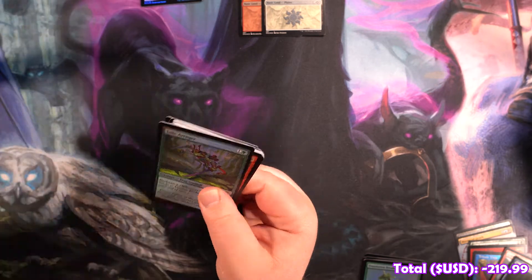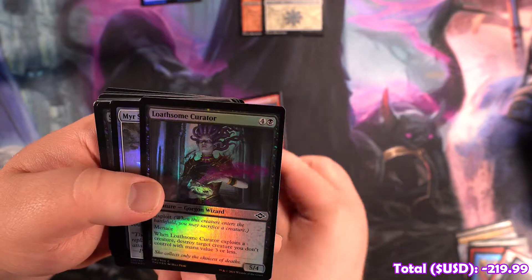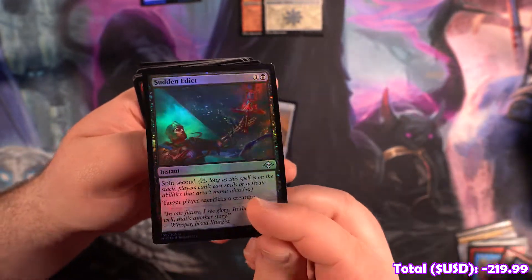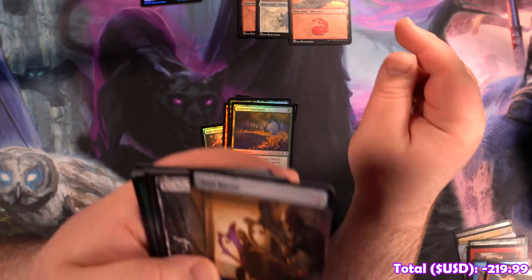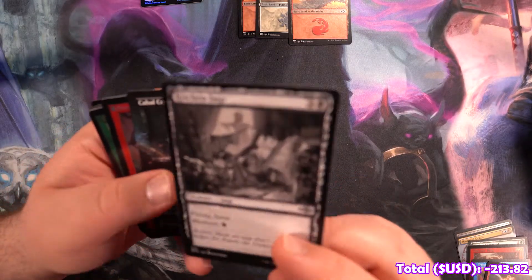Jade Avenger! Gargadon. We've got a Lotham Curator, Mirror Scrappling, Sudden Edict — that card's very good, Split Second's always good. Squirrel Sanctuary. We've got a Mountain. We've got a Void Mirror Full Art — this is a good card. Kitchen Imp, that's cool.